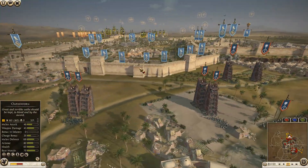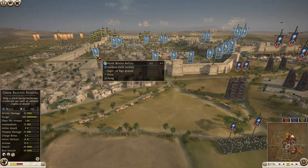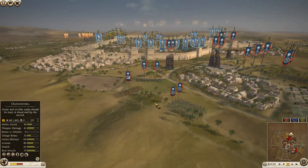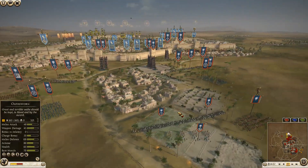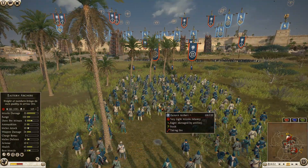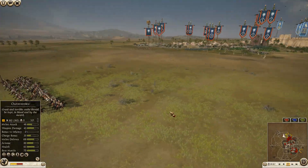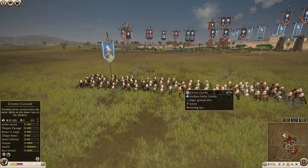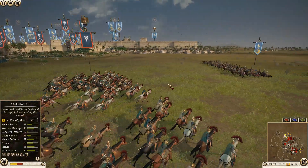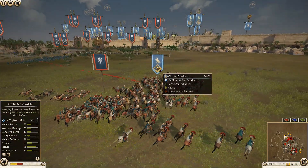Pontus is moving up his towers. Looks like they've already taken out one of the Egyptian wall artilleries - Egypt actually has three wall artillery pieces on this side, which seems like a lot. Eastern archers taking a little bit of losses so far - only two out of that unit. We got the Egyptian citizen cavalry going to try and make a beeline over here but the Pontic cavalry is going to catch them.